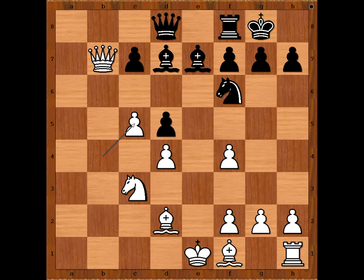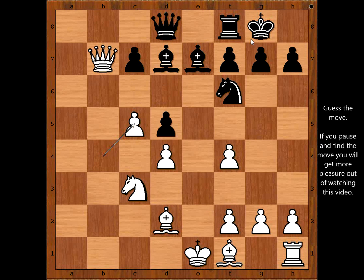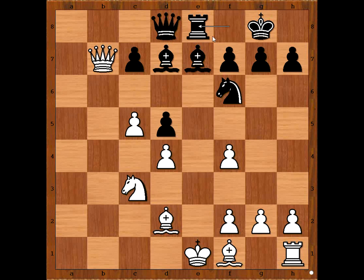Black to move — this is now the critical position of the game. What would you do if you had the black pieces? RxR on e8 looks like a very logical move, and probably white would then play Bxe3. But there was a surprise: BxC5, sacrificing the bishop for the attack.